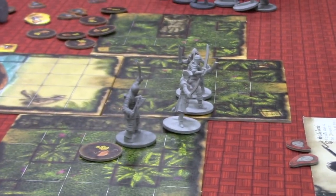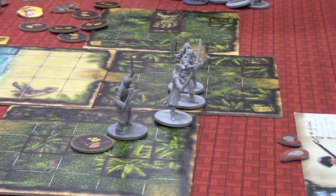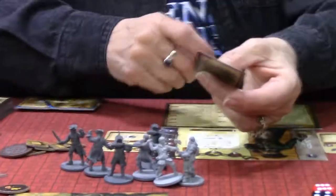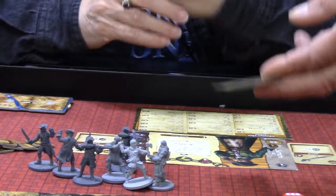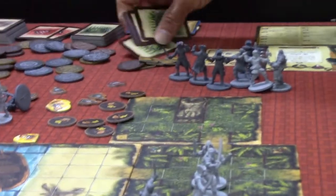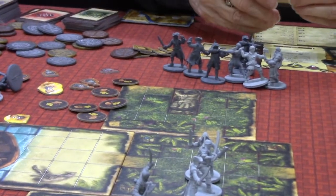So this moves down one. But since there's no enemies on the board, you can draw one of those cards. Tell us what it says. Use this card to remove one wound. So nobody's got a wound, so you can just hold on to it. It can be used to remove a wound — you got a little medikit there.